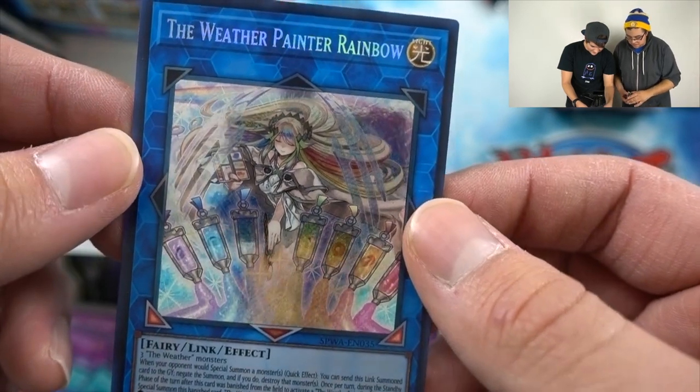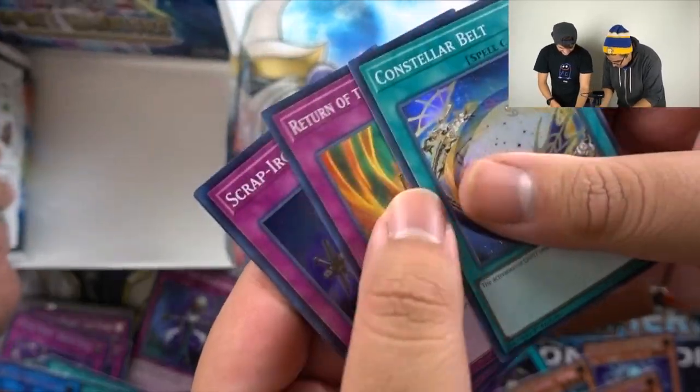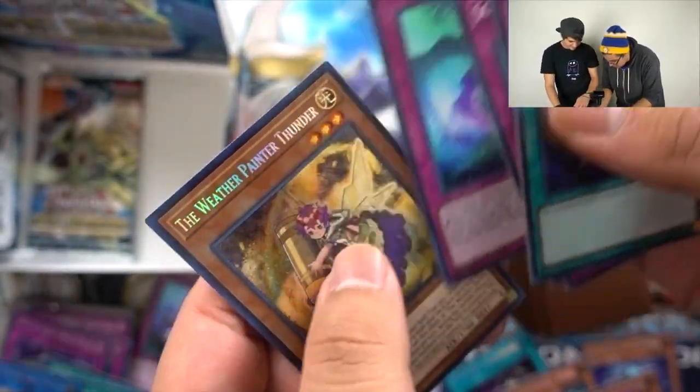That card is mean — I love you. I got a Belt, Canvas, Scarecrow, and a Thunder.